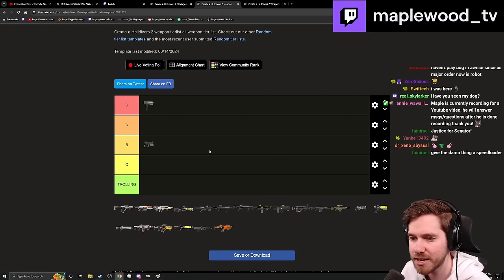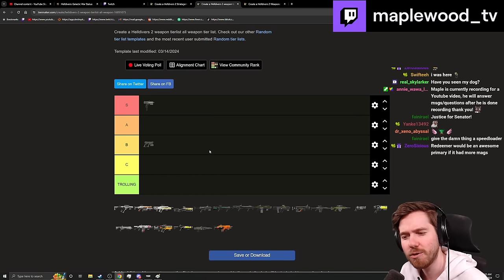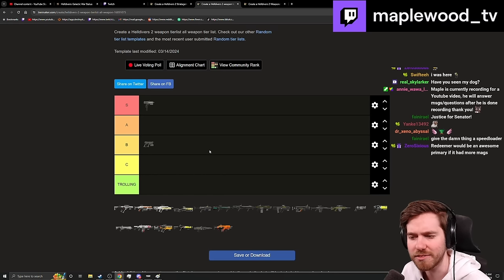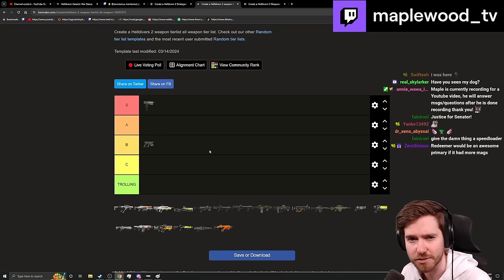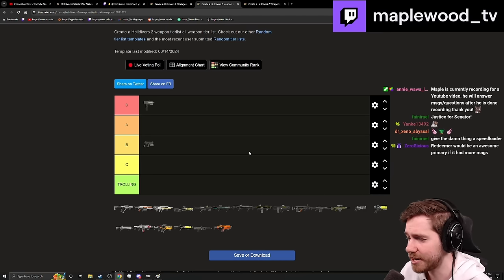The Peacekeeper goes in B. It's basically just the Redeemer but with a much slower fire rate. They haven't given it a damage bonus or made you run faster. If you want to use the Peacekeeper, just use the Redeemer — single fire, larger magazine, same damage stats, and it has the option to go full auto.